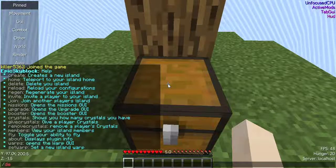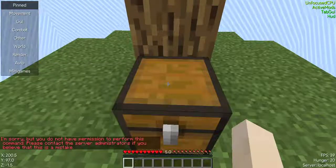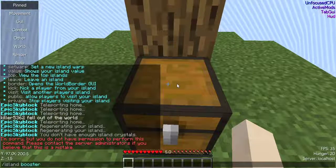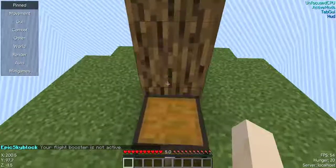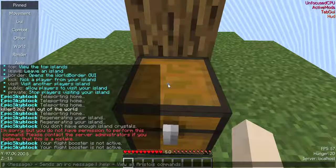I don't even have Essentials plugged in. I'm doing de-op here to show that I am not currently opped — these are all things that normal players can do. If I had purchased the fly booster, I would be able to fly right now.